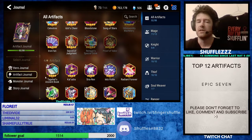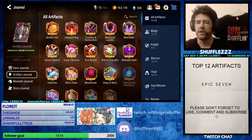FYI, Ancient Book is not good on defense — it does nothing on defense. So Leil of Island would be better on defense, where Ancient Book would be better on offense.